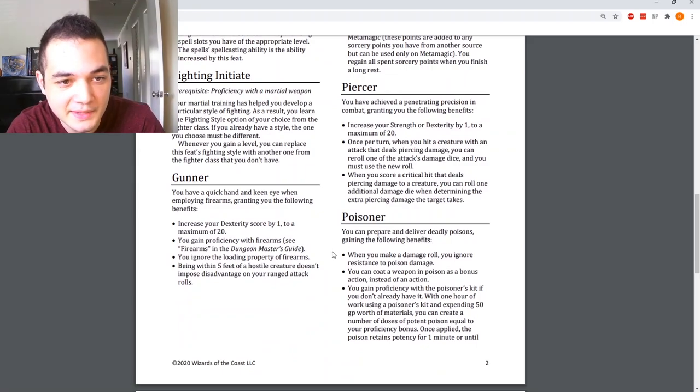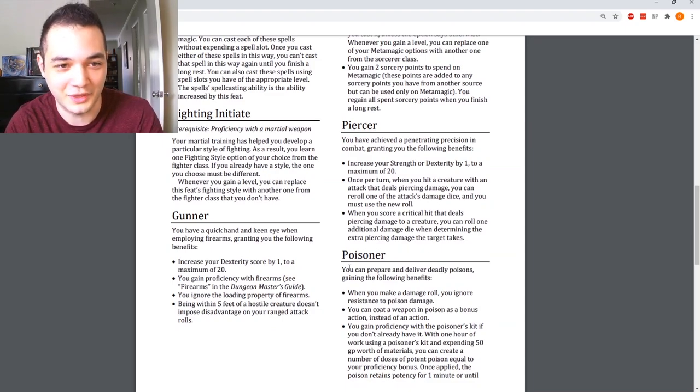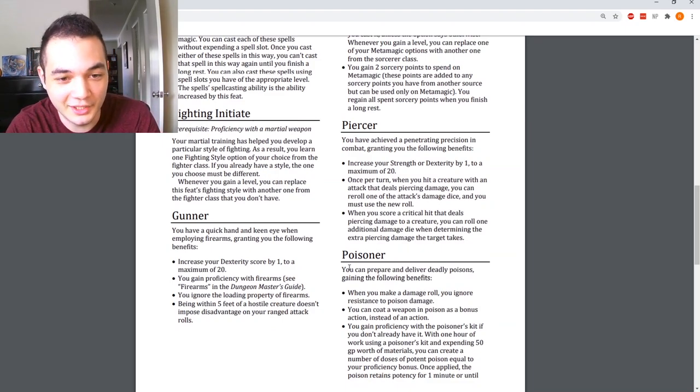Gunner: you have a quick hand and a keen eye with firearms. You gain a Dexterity increase of 1, proficiency with firearms, you ignore the loading property of firearms, and being within five feet of a hostile creature doesn't impose disadvantage on your ranged attack rolls. Essentially, it's just Crossbow Expert but with guns — literally the same thing. Firearms are pretty much just re-skinned ranged weapons a lot of the time, so this makes complete sense.